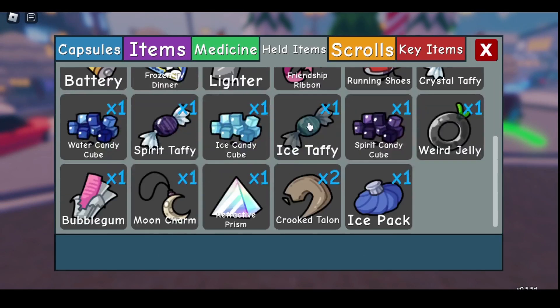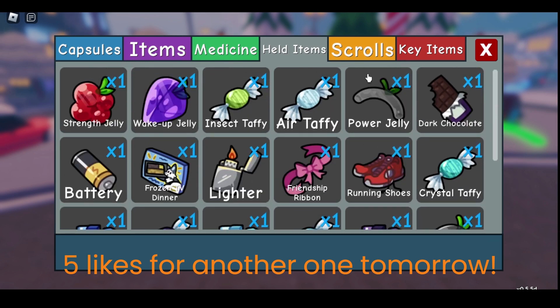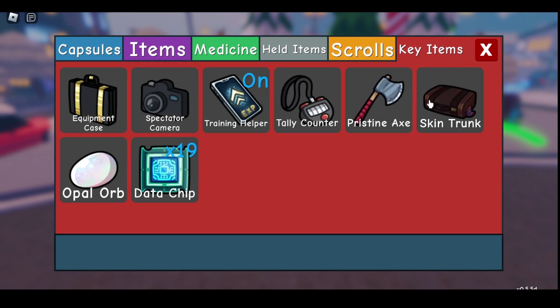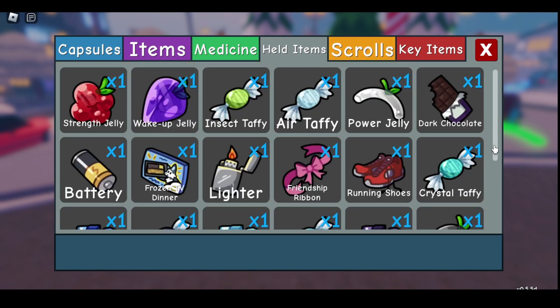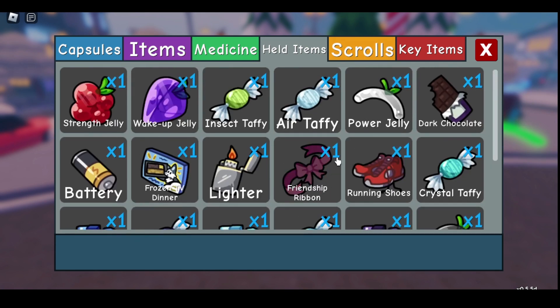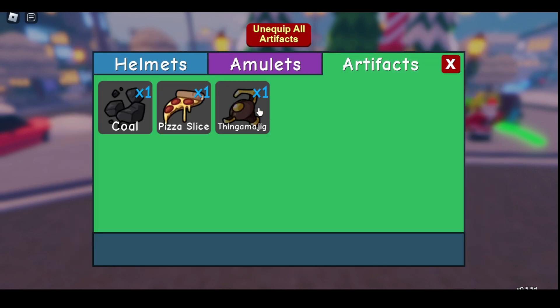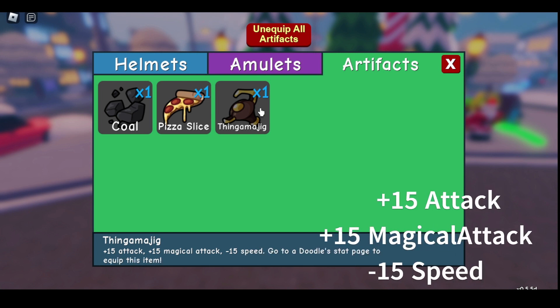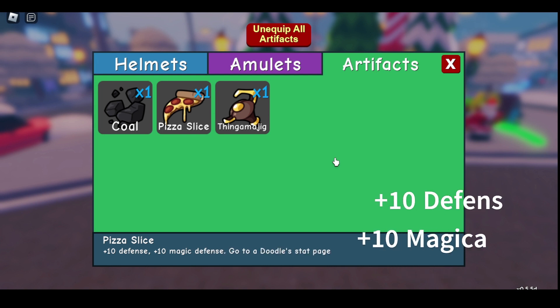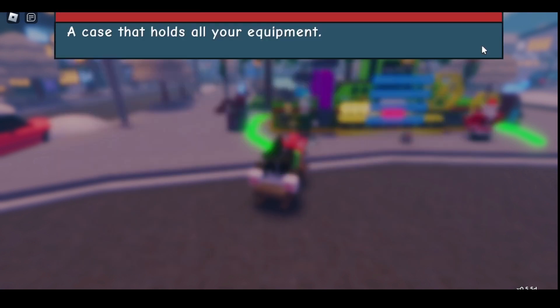Let me find them — not medicine, it's held items. Not scrolls, not key items — it's in equipment. Artifacts! So Fingamajig: +15 attack, +15 my best, negative 15 speed. Okay. Pizza Slice is really good too — let me just read it.